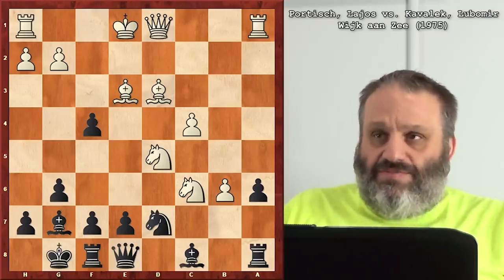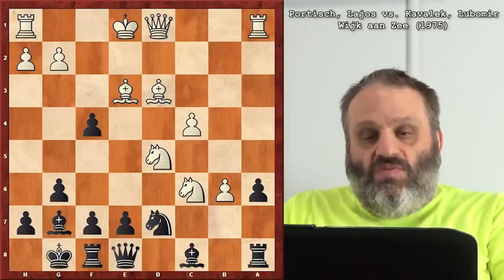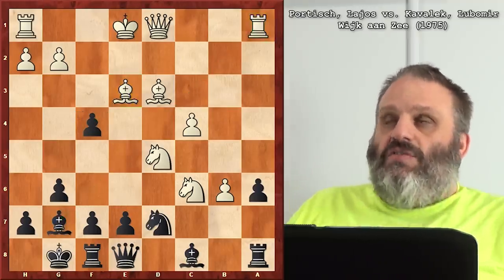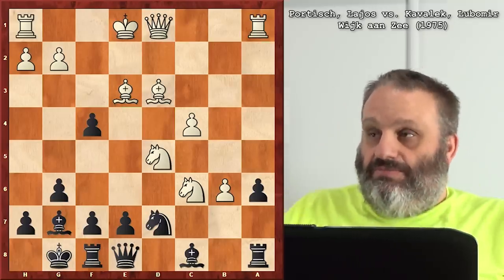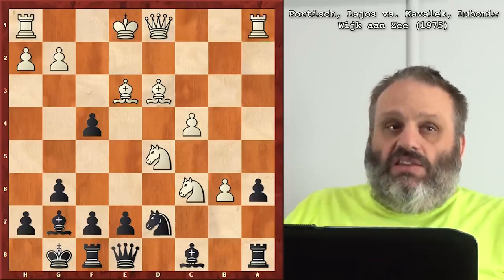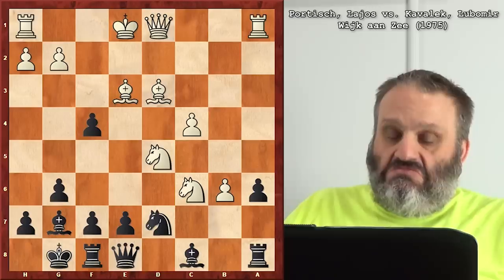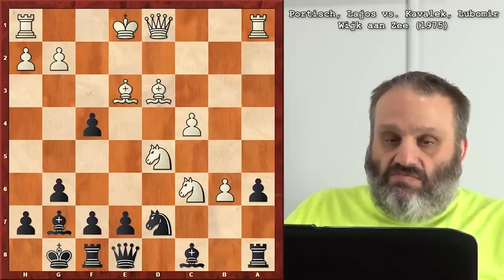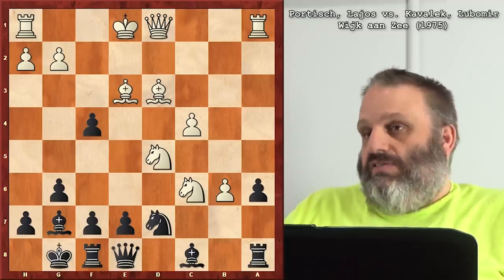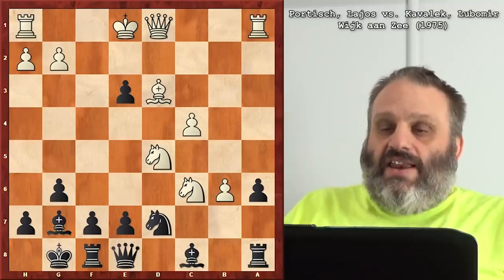Knight D5 — that's the move you guys would have played. Now this is hanging, this is sort of hanging. However, if it was White's turn, what would White do? Knight C7 — Knight C7 winning the Queen. The Queen on E8 is trapped. So Kovalik did all he could to stop it. He didn't stop it — he just gave his Queen away. Took the Bishop and said whatever. That was the first time that was ever done, 1975.